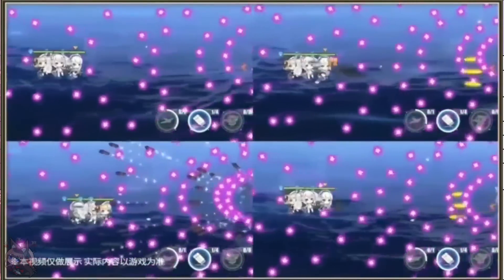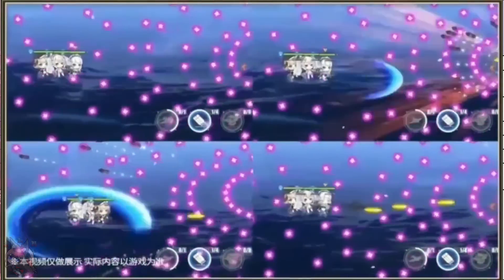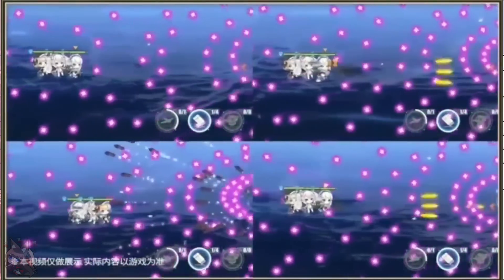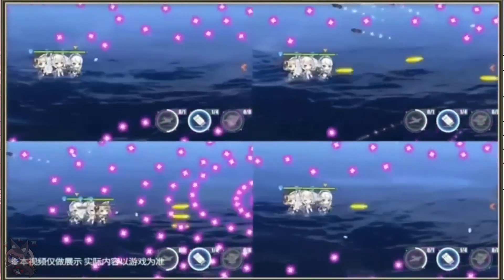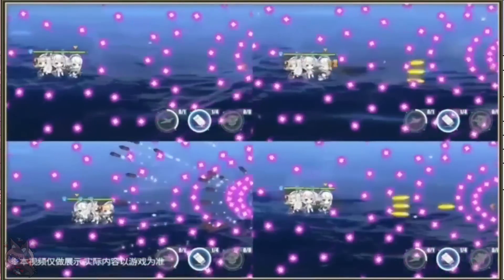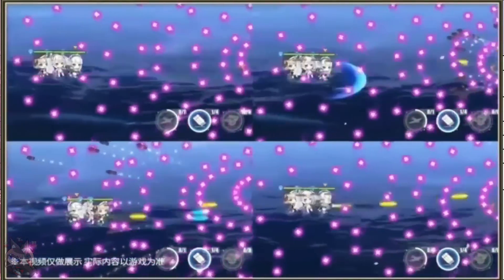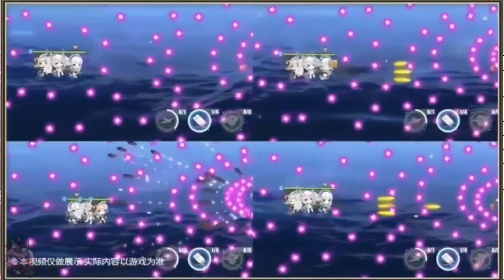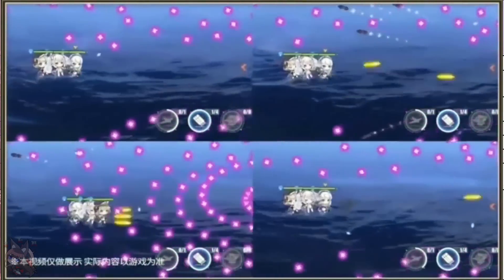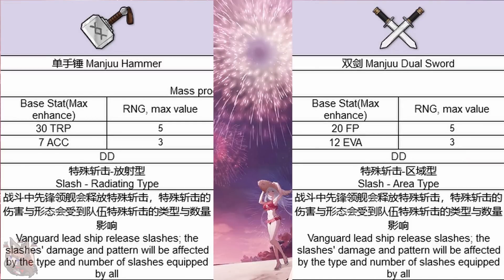The slash comes from the lead ship and changes based on how many slash-based modules you equip to your different Vanguard ships. Each has its own 15-second cooldown. If that cooldown has elapsed and the ship takes damage, it releases the slash attack. Or if it hasn't been damaged for five seconds after the 15-second recharge — so about 20 seconds total — it'll just release it anyway. It's kind of weird adding melee weapon animations to a gunboat game, but I'll try it out after the update.